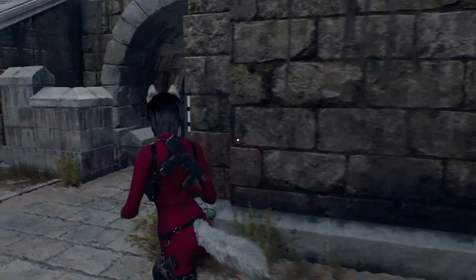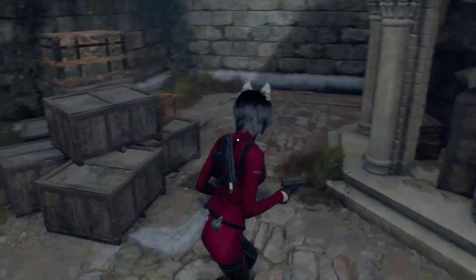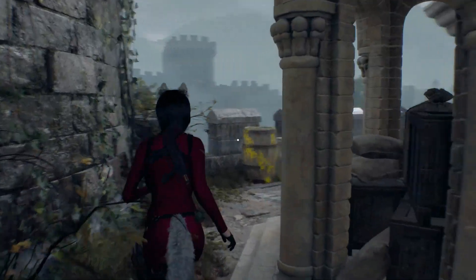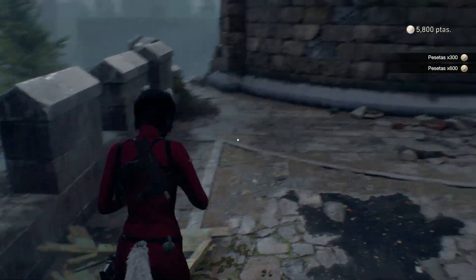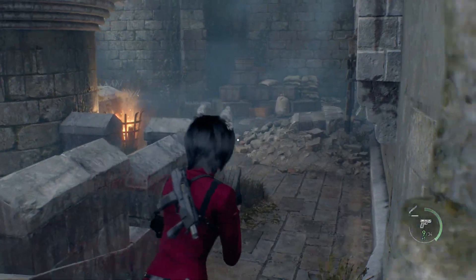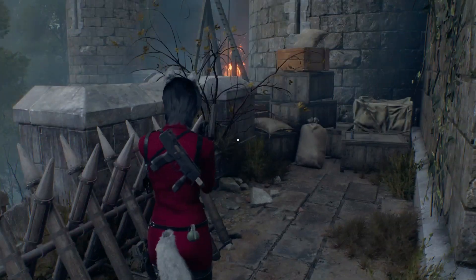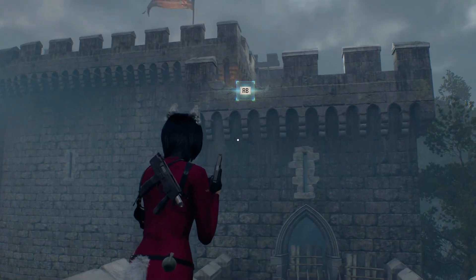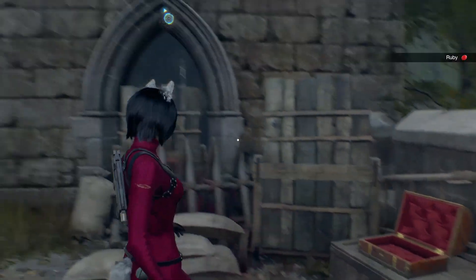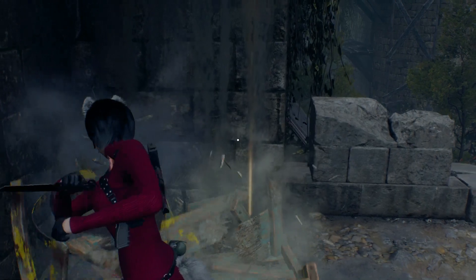I tried playing this like regular RE4 my first time through and I never had ammo for anything. We also have our second treasure, a splendid bangle. This is a combinable treasure — basically we'll find certain jewels that we can combine with other treasures in order to make them worth more. There's also a ruby you can miss if you don't look down first before heading up. Now we head up, and that's all the treasures for this section.